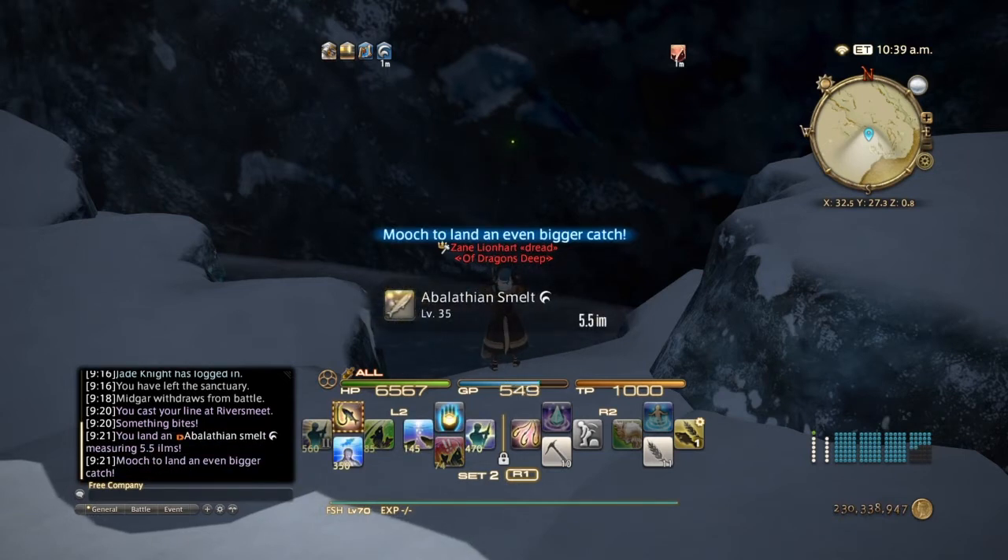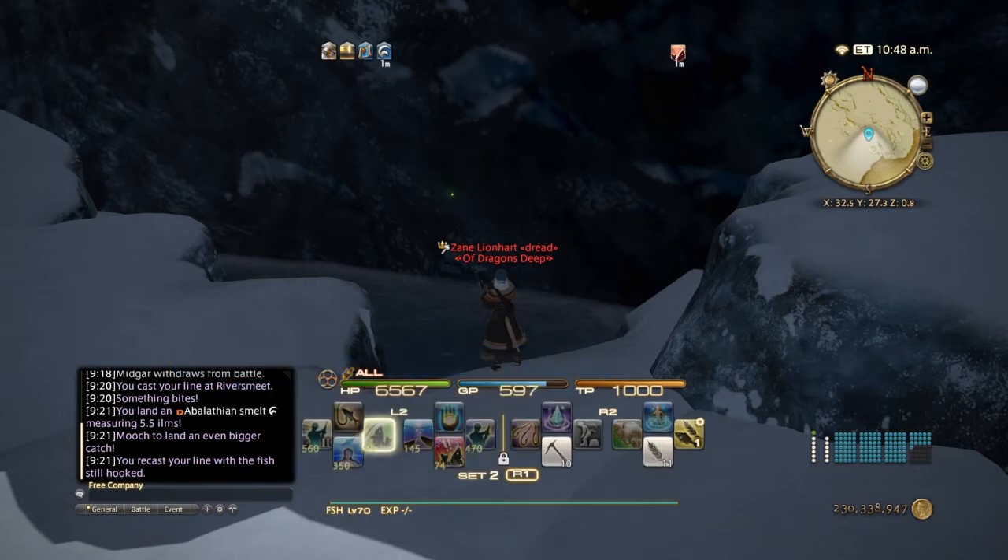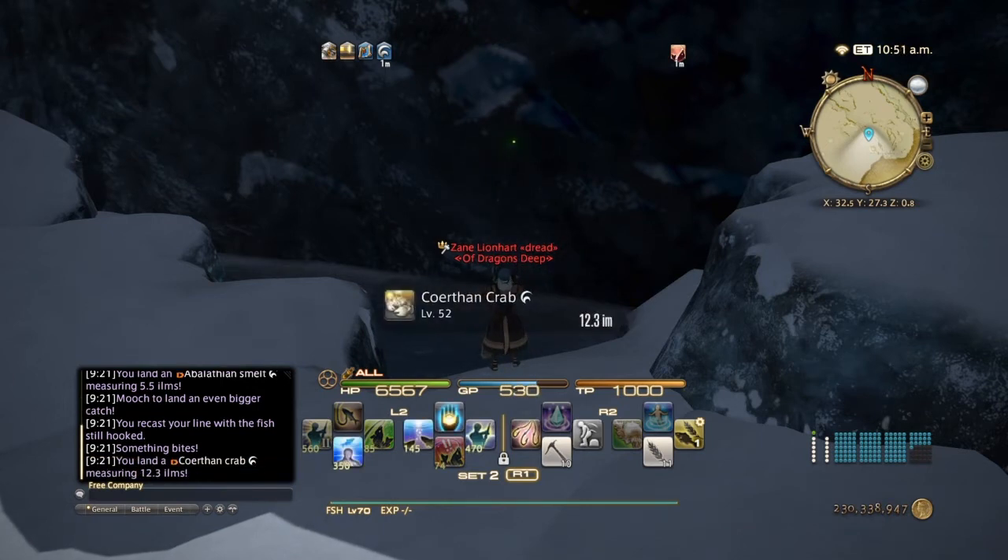We'll be mooching the Albalthian smelts for the Cawthorn crabs. Precision hook set again — and there you go, a Cawthorn crab.